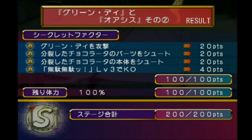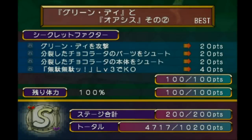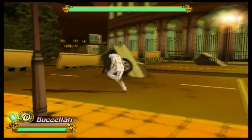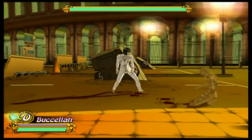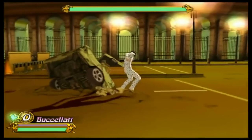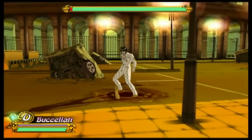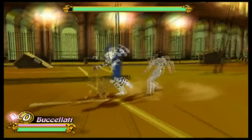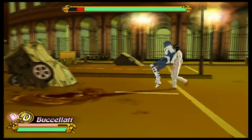We get to move on to my least favorite segment of all of Chapter 10. I hate this fight coming up. We are finally here - we're at my least favorite segment of this game. Bruno vs. Secco, the Oasis stand user. God damn is this fight irritating, especially since one of the secret factors has a possibility of just not working. The first few parts are okay, but you get two parts of the secret factors in this fight that are just god damn ridiculous.